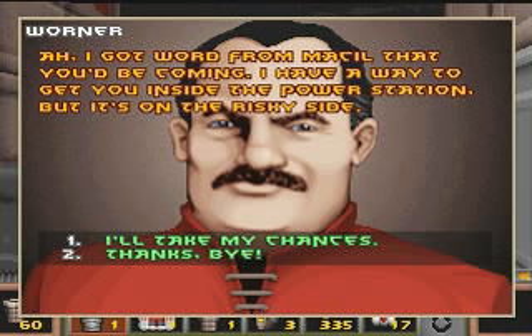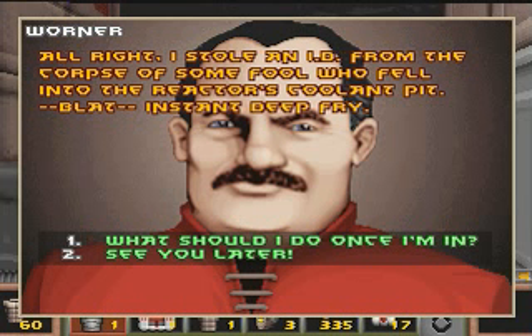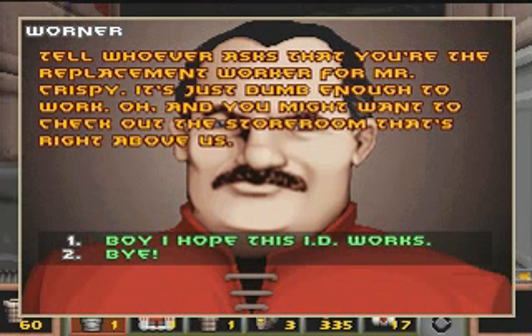I got word from Mesa that you'll be coming. I have a way to get you inside the power station but it's on the risky side. I stole an ID from the corpse of some fool who fell into the reactor's coolant pit — instant deep cry. Reactor coolant in general is something you don't want to be touching. Tell whoever asks that you're the replacement worker for Mr. Crispy. It's just dumb enough to work.